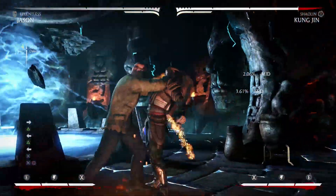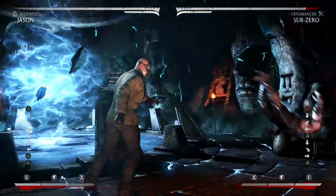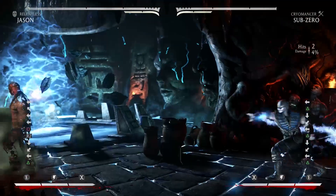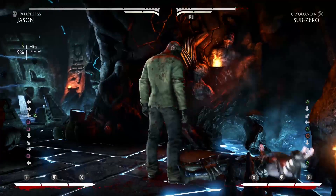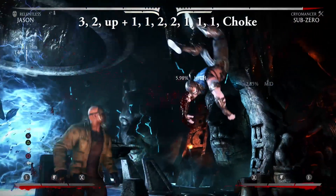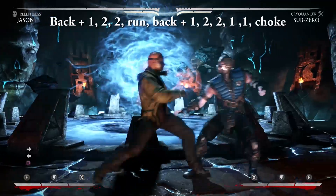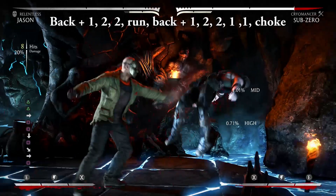In Jason's Relentless variation, he loses the machete but gains an invaluable teleport, which will be a godsend against projectile spammers — an opponent that Slasher Jason really doesn't have a good answer for. The startup time on the teleport is a bit slow but you can perform moves pretty quickly after re-entering, making it a good opportunity to use one of Jason's grabs. Here's a few combos that are universal between the Unstoppable and Relentless variations: 3, 2, up 1 — 1, 2, 2 — 1, 1, 1 — Choke. Back 1, 2, 2 — run — back 1, 2, 2 — 1, 1 — Choke.